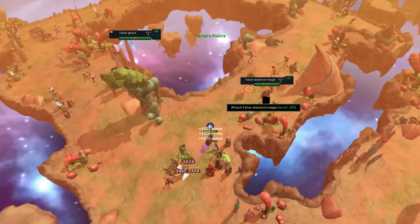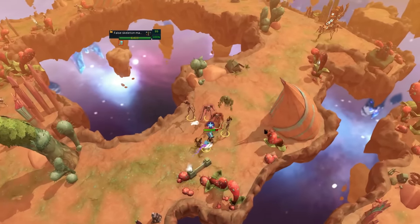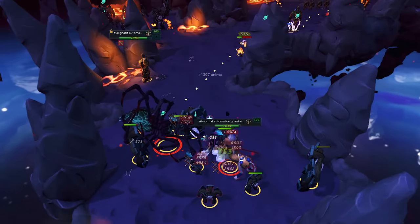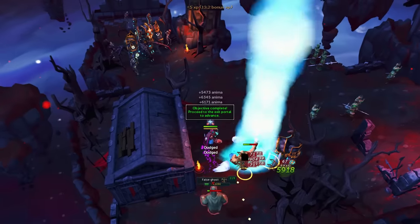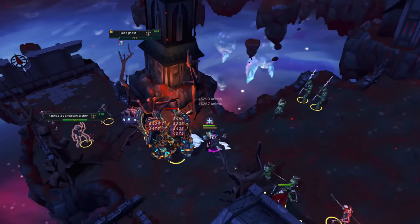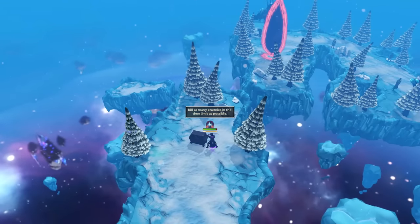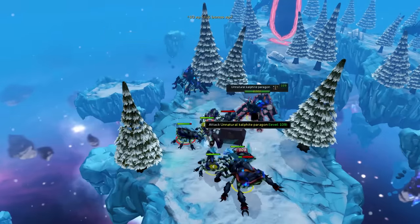If you wish to maximize invention item XP per hour, try to cluster up enemies by walking back and forth. You clear worlds in Shattered Worlds by doing different things, like finding repair kits to repair the portal, dealing a certain amount of damage, killing 75% of the monsters, or even a world boss. If you end up clearing a world early, don't be afraid to continue killing groups of mobs if you have a good world, because that's where the invention experience comes from. If you find a chest, be sure to click it as it spawns tons of mobs that you can AoE down nicely.